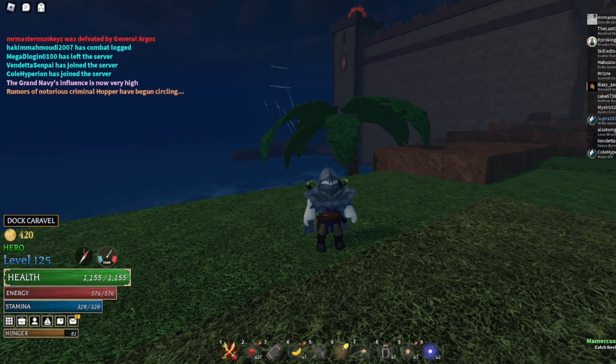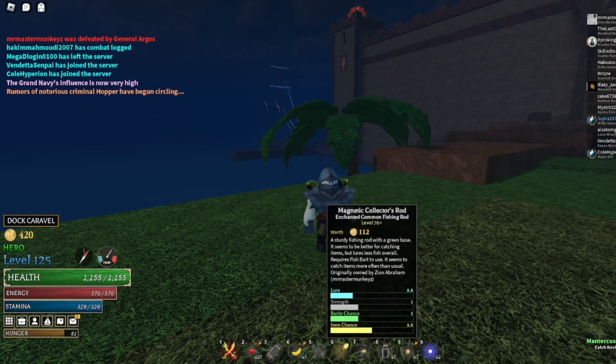First off, I have a fishing rod which is the magnetic collector's fishing rod, as you guys can see right here. To get the collector's rod, you go over to Shell Island, talk to the fishmonger there, and he will sell you the collector's rod. Then you can enchant it to get magnetic. The base item chance is 1.2, and if you get magnetic it becomes 1.5, which increases your chances of getting rare loot like treasures. That's the first thing you need if you want to grind out sunken.